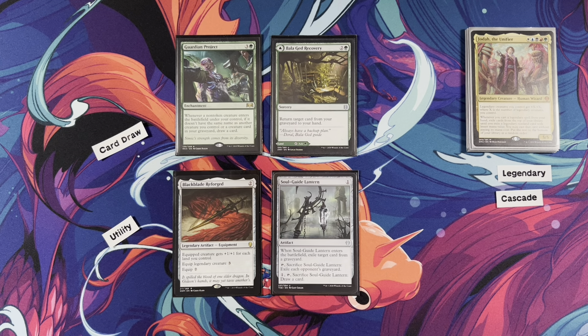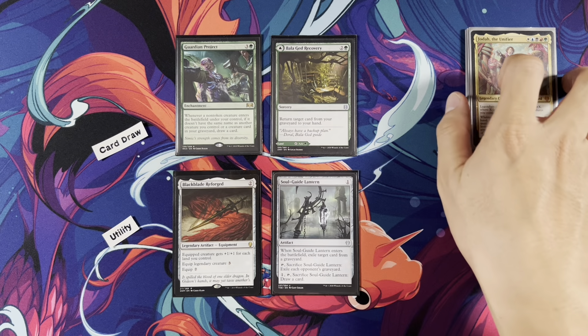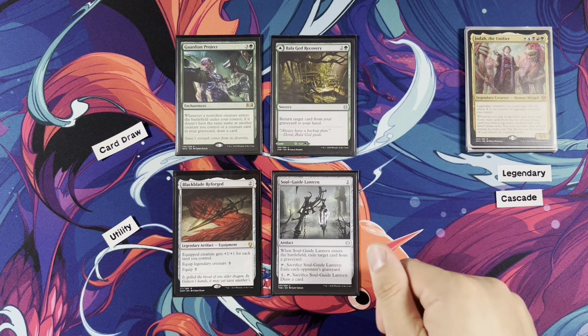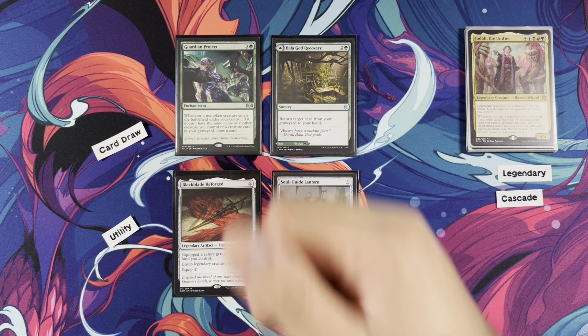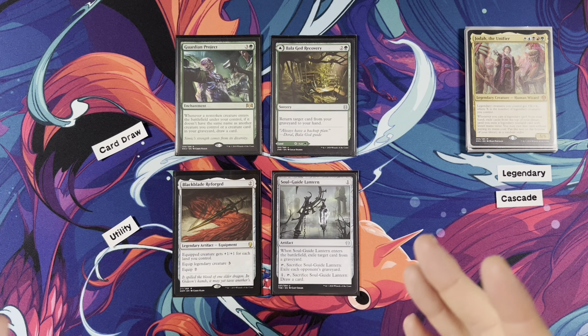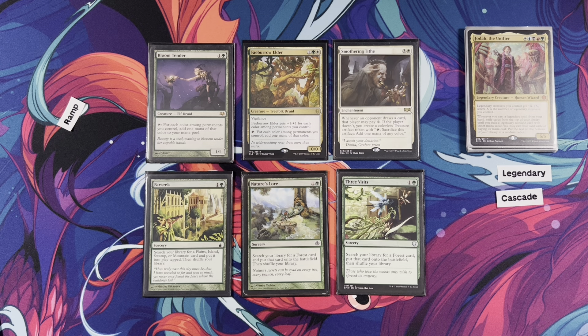Rounding out the deck, we have some card draw utility cards. We do have a legendary artifact equipment — Black Blade Reforged. Equip creature gets +1/+1 for each land you control; equip legendary creature costs three — basically equip three, which is insane compared to equip seven for a regular creature. This does help Jota get to that power for the commander damage finish. We have Graveyard Hate, Soul Guide Lantern, Bala Ged Recovery to get things back. Guardian Project draws a card when a creature ETBs if it doesn't share a name with another creature you control. We are playing a lot of creatures, so good card draw.